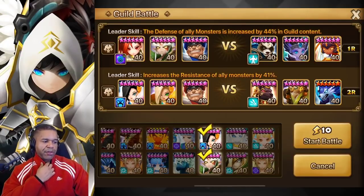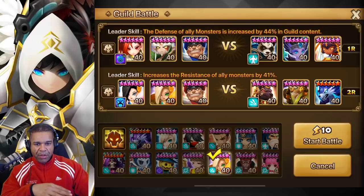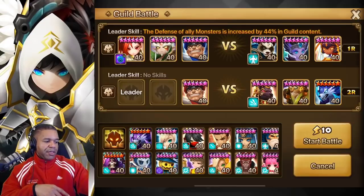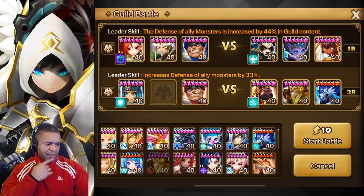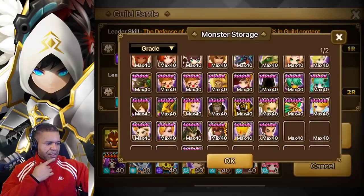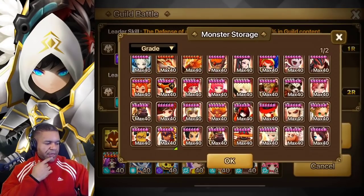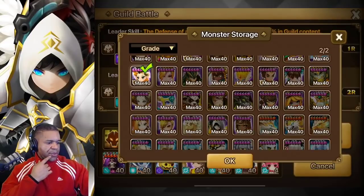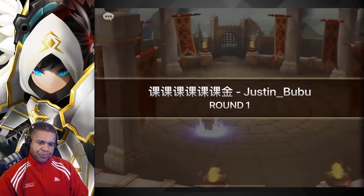I'm going to make these units super tanky - run defense lead with the defense buff and bring in a defense breaker. This is not the optimal team versus this comp but we're just going to have fun with it. Up top, I'll go Bestet, and then Ethna - or should we go Ethna or Ciara? I think we still have Ethna from the last battle. Let's run Ethna for the additional stuns and defense breaks. Could have run Ciara but we'll go ahead with Ethna.